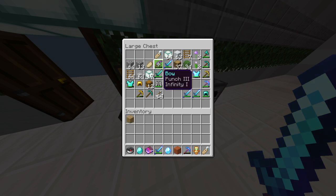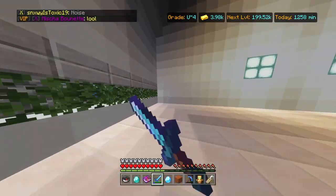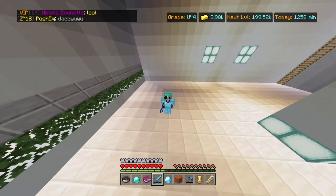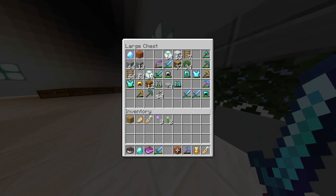Oh, these are my rares. I got a bunch. I have a name tag, flowers, and yeah. I'm probably gonna make a spot where my rares go on the side or something. Actually, let's do some PvP.